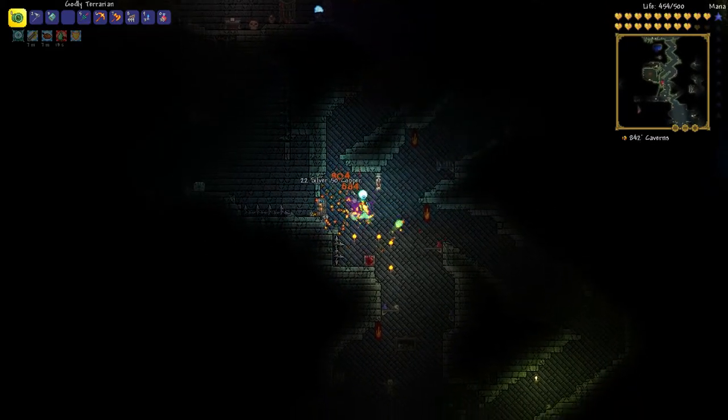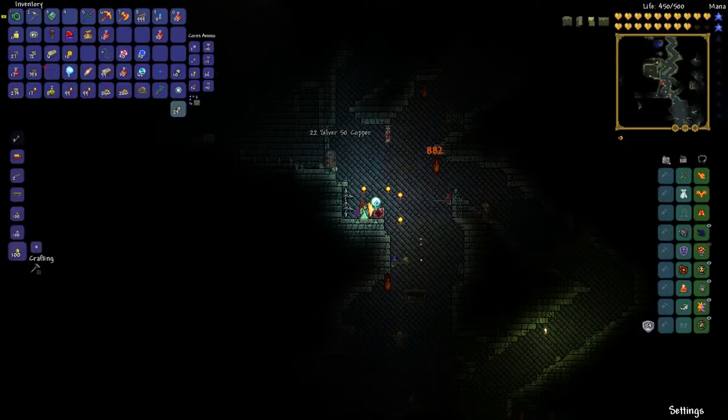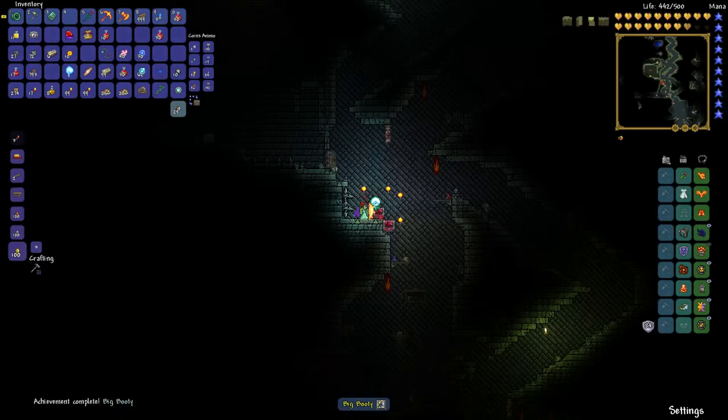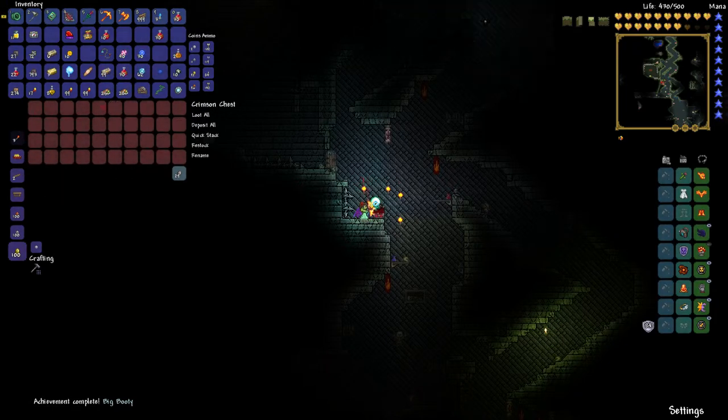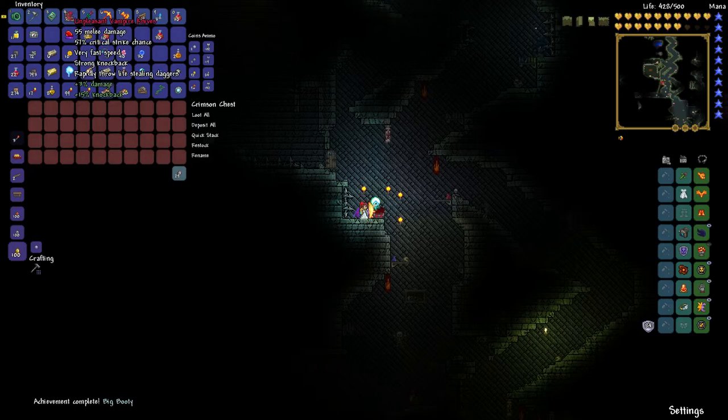To open the Crimson Chest, you need to have found the Crimson Key, and you also have to defeat Plantera. A Crimson Chest cannot be opened unless Plantera has been defeated in this world. So if you start a new world to open a Crimson Chest, you have to make sure you kill Plantera first.